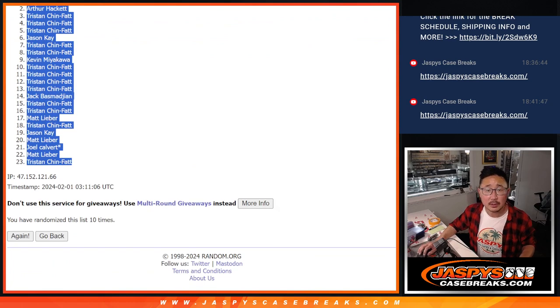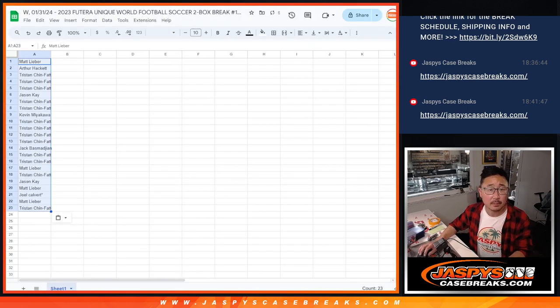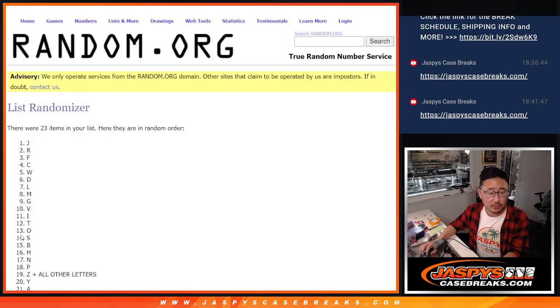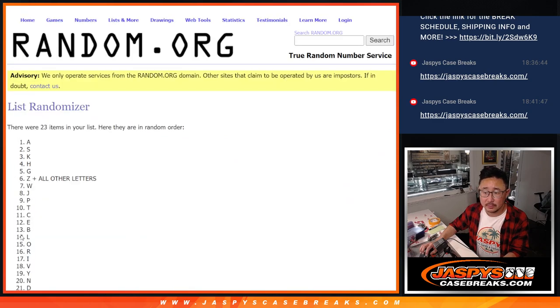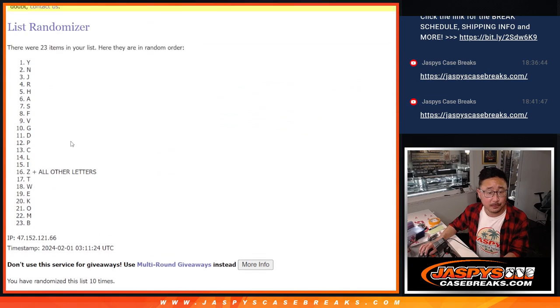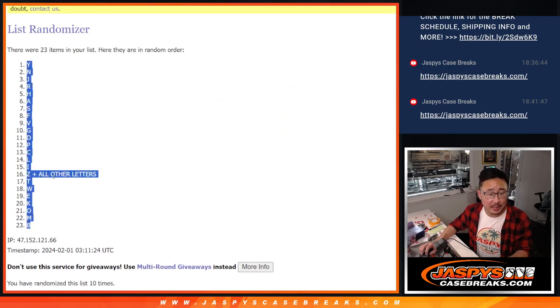Matt down at Tristan. And then ten times for the letters: two, three, four, five, six, seven, eight, and ten. Got Y down to M.